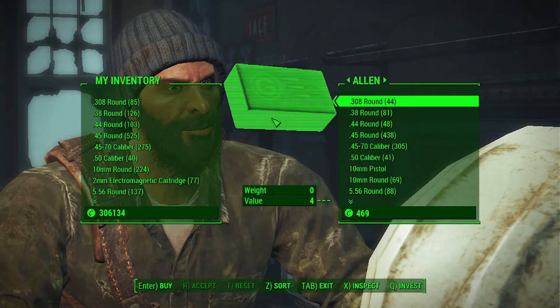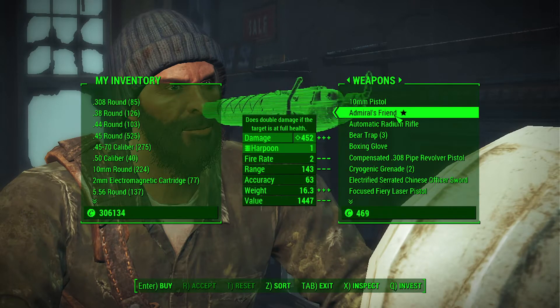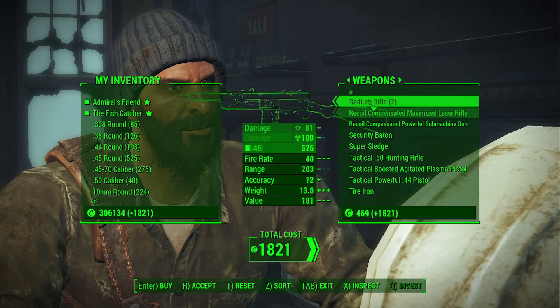Go ahead and barter with him, and you'll be able to find Admiral's Friend, which is quite a nice legendary weapon. And if we head further down, the Fishcatcher.